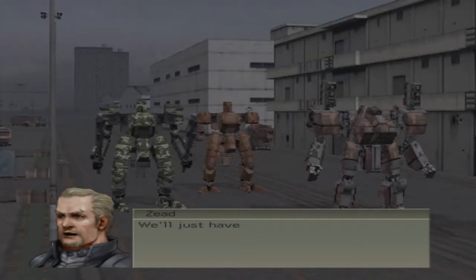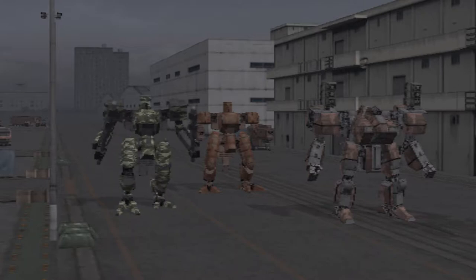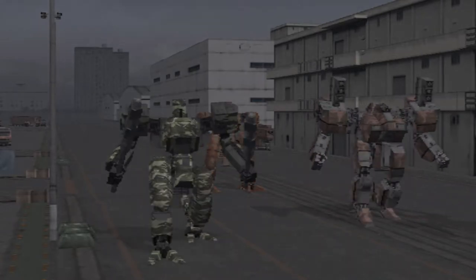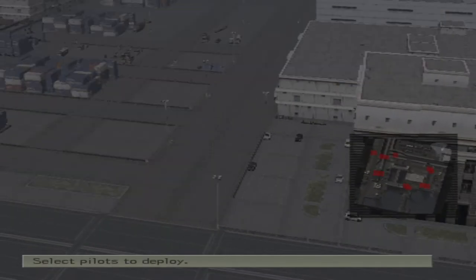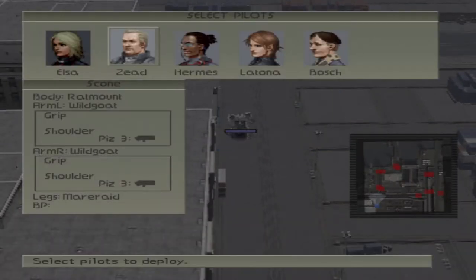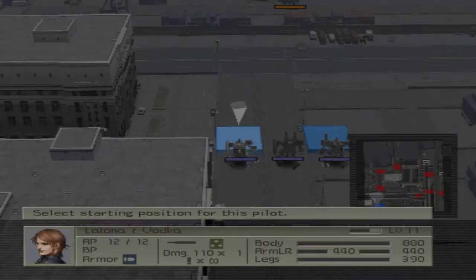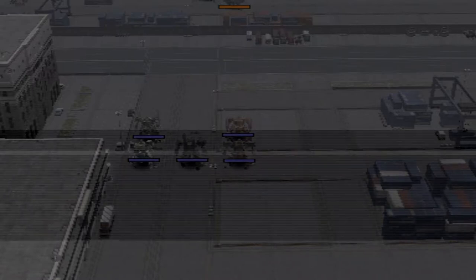Like every other fight, I'll destroy whoever is in my way. Latona's pissed — just like Elsa was in that one fight. We've got a fight ahead of us, so we have to escape the harbor and get to the boat that Chang has. Let's set everyone up.